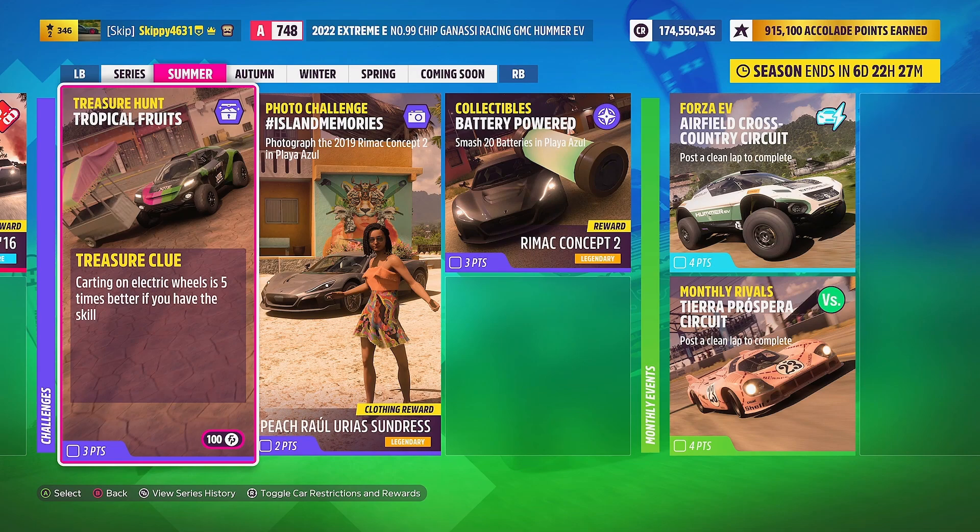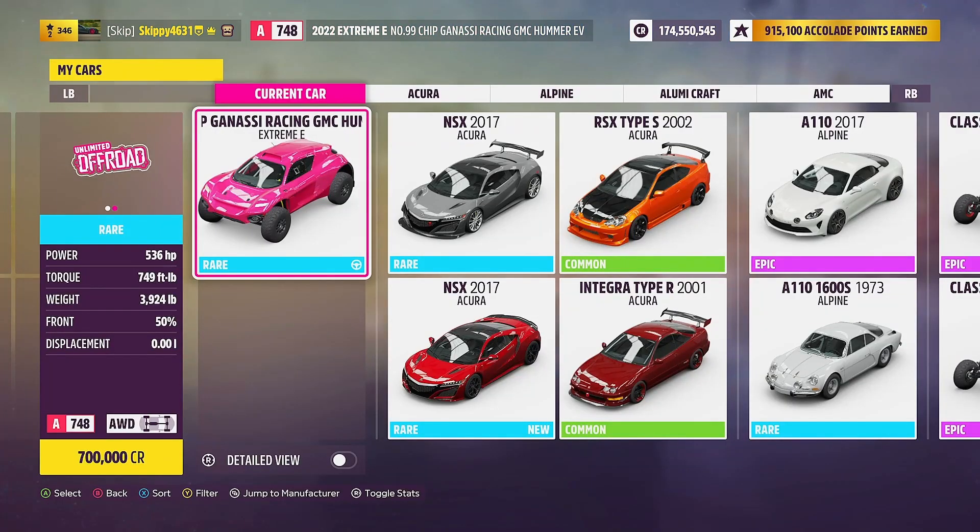This week's treasure hunt clue: "Karting on electric wheels is 5 times better if you have the skill." For this week's treasure hunt we are going to need any electric vehicle available in Forza Horizon 5.